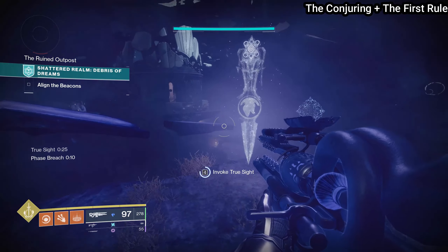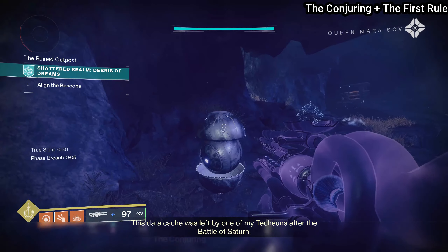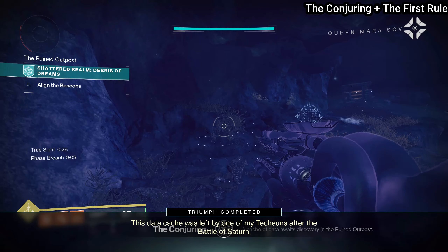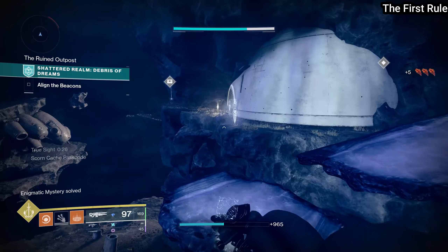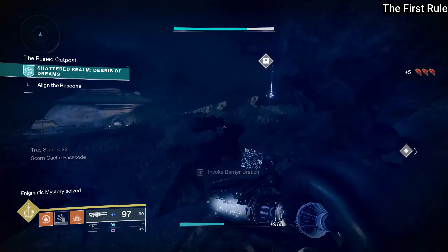Then return back to that same True Sight totem and look to your left, because you're going to find your third and final data cache called The Conjuring. Scan that and activate it for that triumph. Then continue down along the ledge, go inside this Barrier Breach room, and you're going to find your second named enemy.